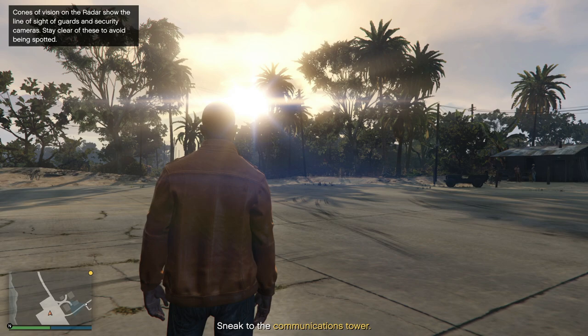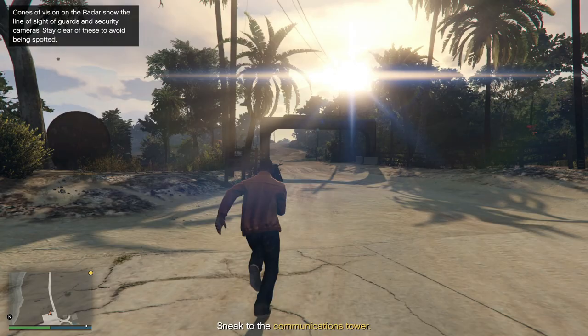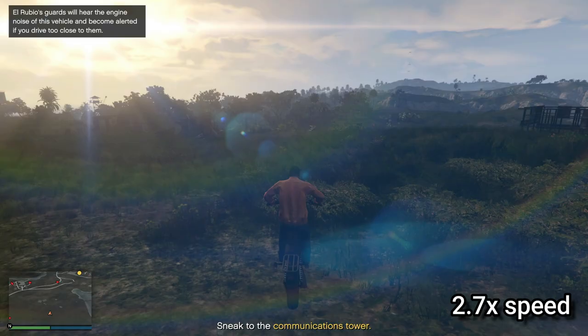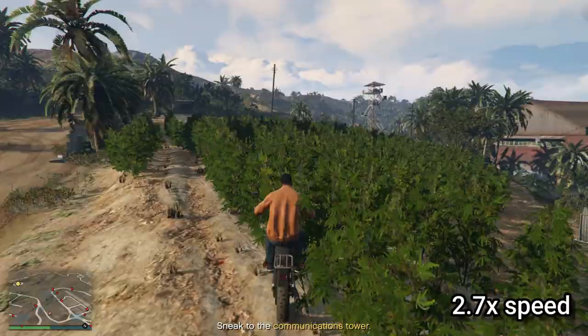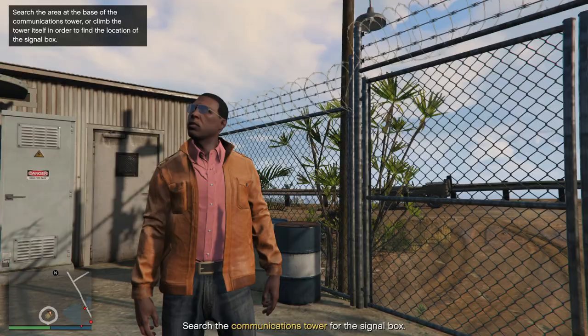Now once you have made it to the island, the goal is to sneak to the communications tower. As long as you guys follow my exact route, we will get there very quickly. Go ahead and start by grabbing this bike — this bike always spawns here. Then follow my route.